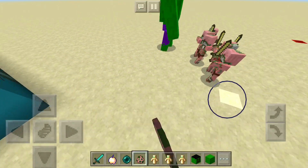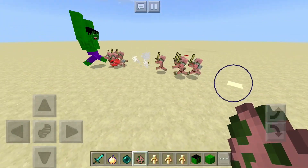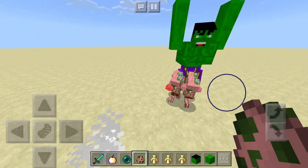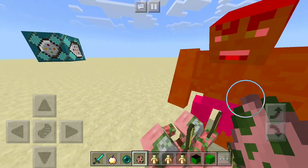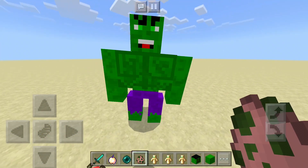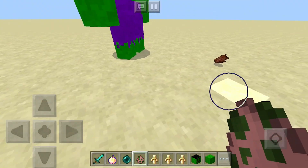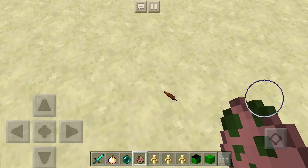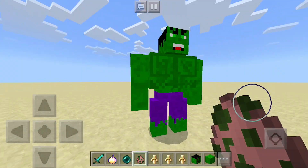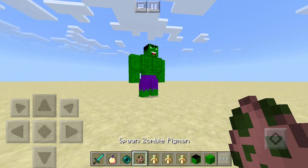That's when he spawned a whole bunch of them, so they'll get mad and start fighting back. Let's see what he can really do. There's the real Hulk — they're just pushing him back. I don't think they're gonna kill him anytime soon, so he's fine for now. Call an Iron Man! So why don't they make a full mod with a bunch of superheroes — not only the Hulk, but maybe like strays being Iron Man or something? That would be really cool if they had a full Avengers add-on.